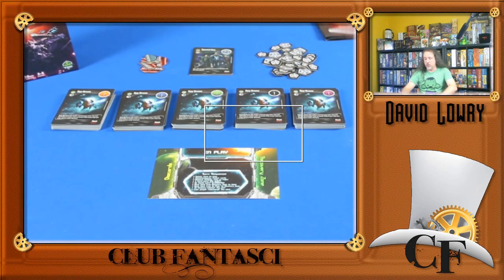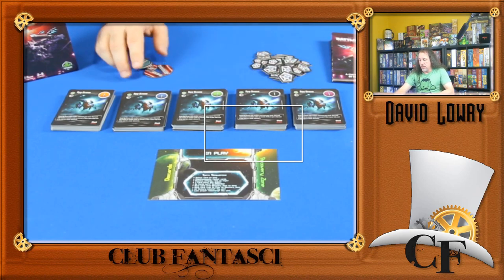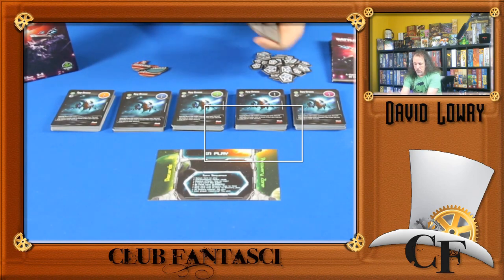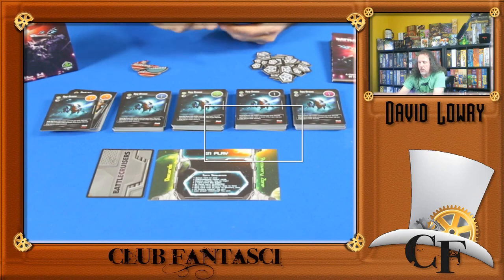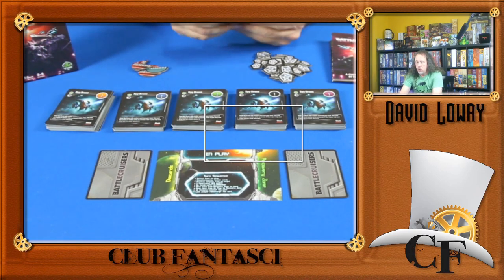Basically, everybody's trying to get to 15 points. You can recognize the chips from the regular Eminent Domain universe, and there are reminder chips for when somebody's protected or disabled. Everybody starts with the same hand of cards, randomly shuffles them, places one face-down in the card pile, and one face-down in the recovery zone. That way everybody has four cards to start with, and nobody knows what anyone else has.